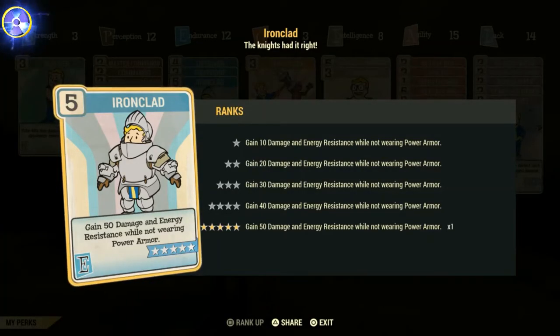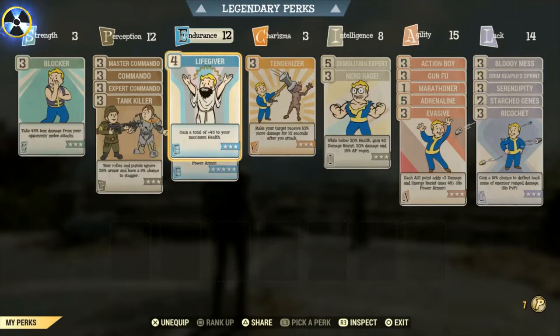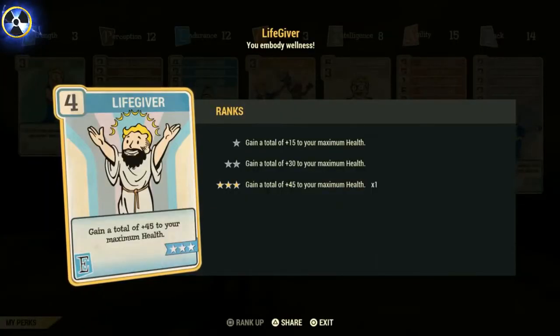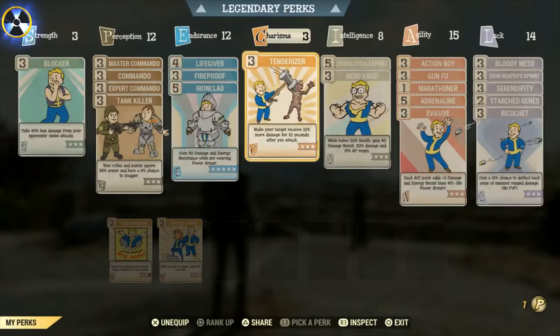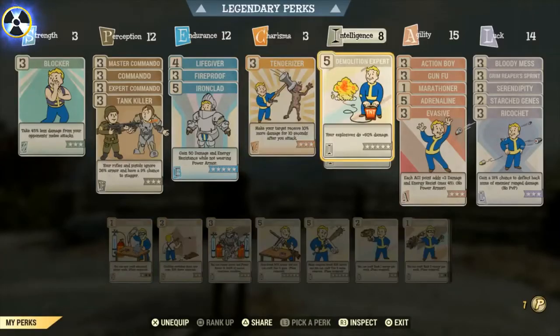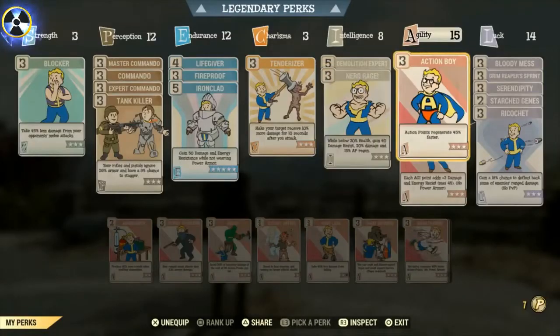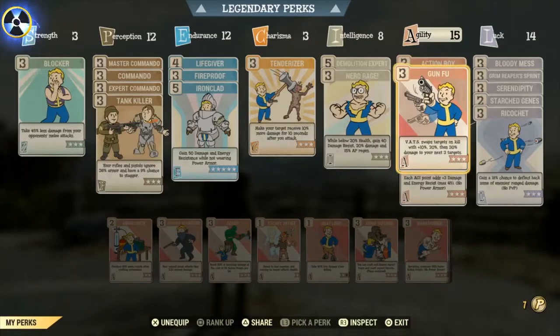You don't have to wear power armour with this build. Iron Cloud is brilliant — gain 50 points of damage and energy resistance while not wearing power armour. We've got Fireproof: take 45% less damage from explosions and flames. Lifegiver gives us 45 points on our maximum health. Tenderizer is another card we've all seen before. We've also got Nerd Rage, which is great for the bloody build, plus action point cards so our action points don't run too low.